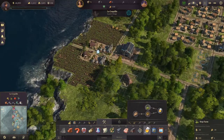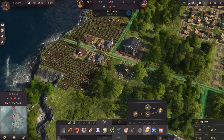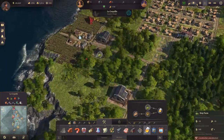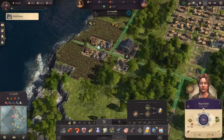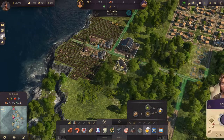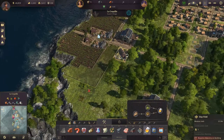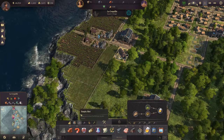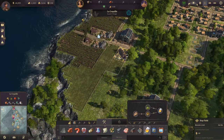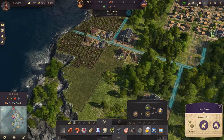We will start with hop farms over on that side of the island. I think there should be enough space. Actually I am not sure, so let's go to blueprint mode. Hops start with the fields — they have the same number of fields as the potato fields. This is 48, so this is one, place another one right next to it.